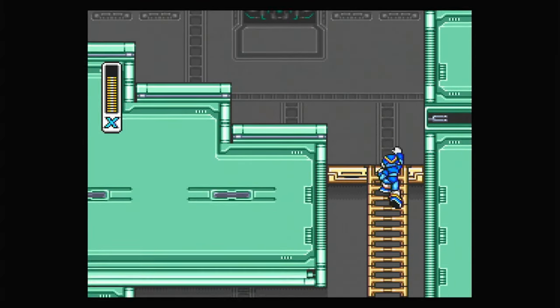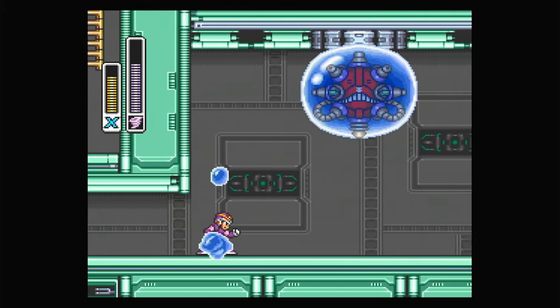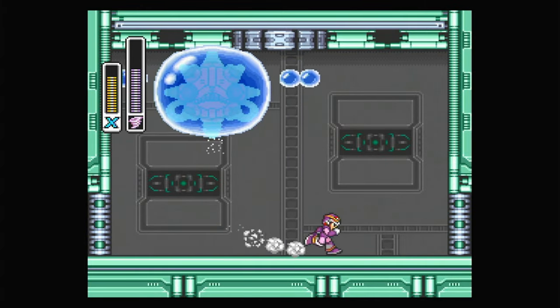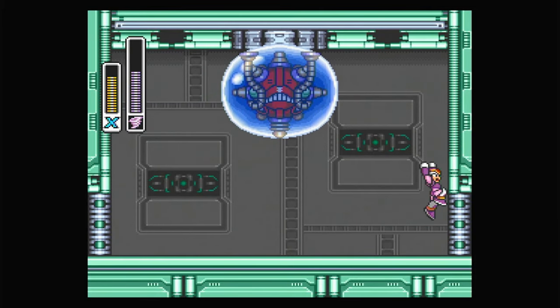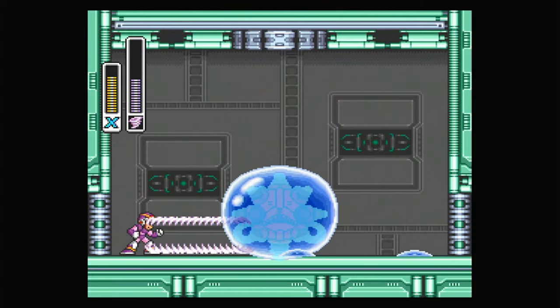I need to check my ammo situation — that concern is actually for the next room. This gloopy dude wants to pin you in place and bash you with its weight — we can't let that happen. This is why you want to have some ammo left in the Storm Tornado. Be fleet-afoot and this clown will fold.